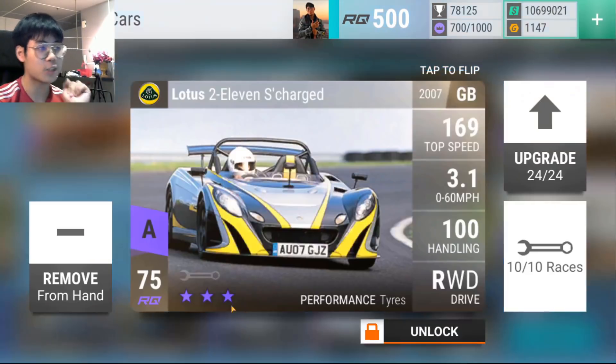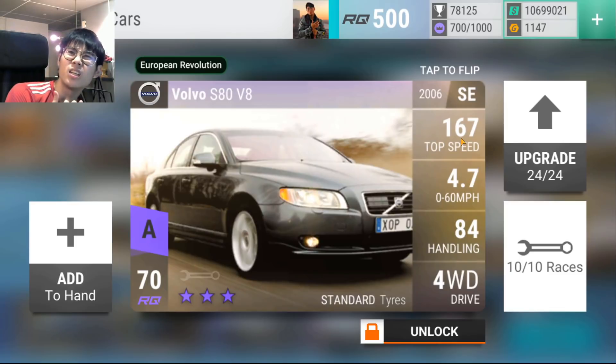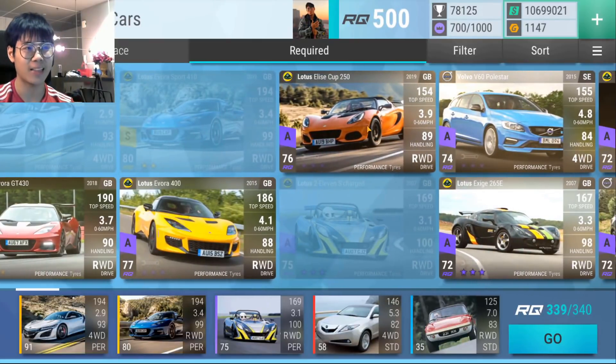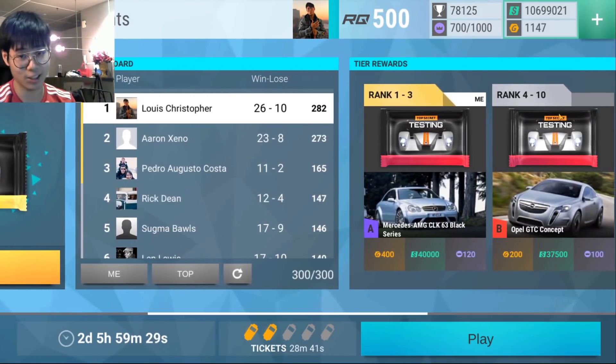The 211 Supercharged actually beats the Volvo S80 on the third track, which is kind of like a hybrid track. For example, Runway Loop - the S80 loses to the 211, and even Ocean Highway was a huge surprise to me. So eventually I gave up, took it out of my hand and replaced it with the 211 Supercharged, which leaves me with one RQ to work with. But anyway, the next prize car is indeed the Chrysler ME412.